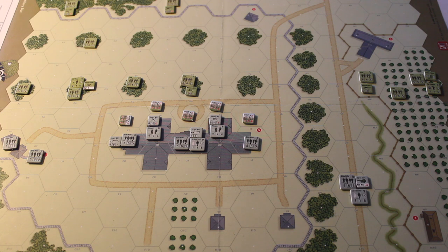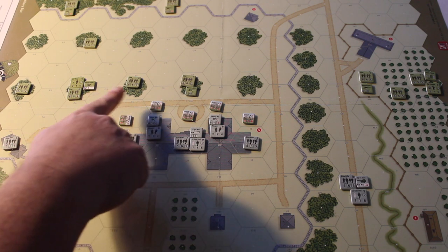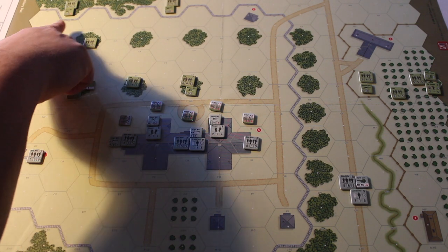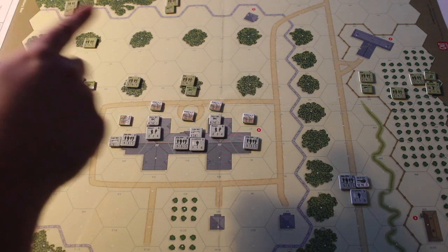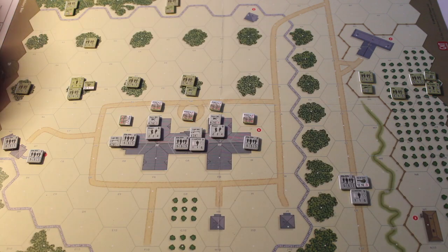For the Allies, who have been working their way up over the last couple of hands of cards, we've got some line troops and some elite troops. They've also got some heavy firepower with some 50 cals and 30 cals on the map as well, and they're making their way down that side.